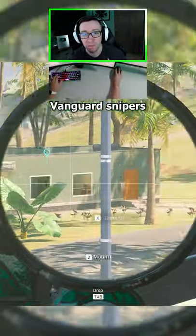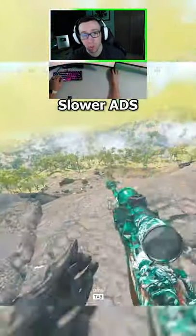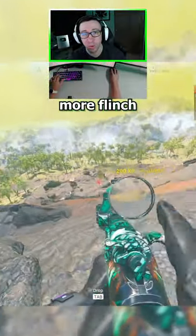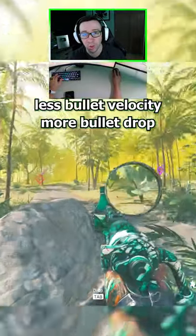Some big differences with the Vanguard snipers compared to the older MW and Cold War snipers: they're going to have slower aim-down-sight speed, a lot more flinch when you're getting shot at, and a little bit less bullet velocity and more bullet drop.